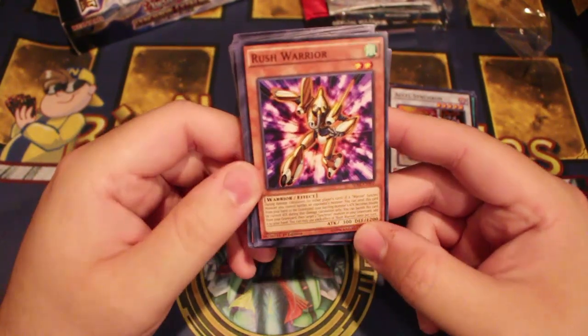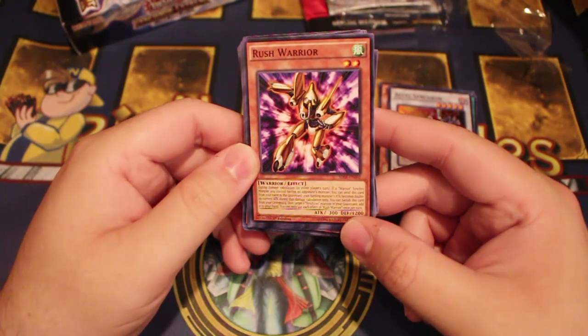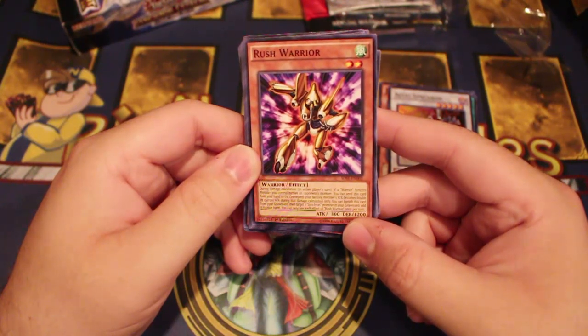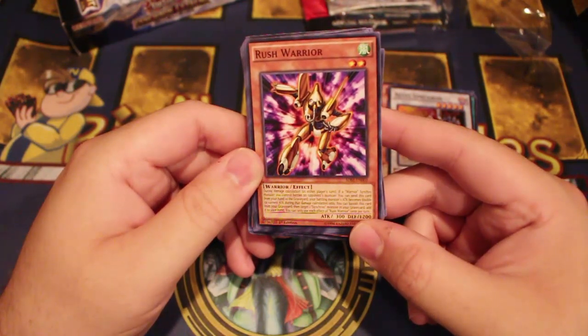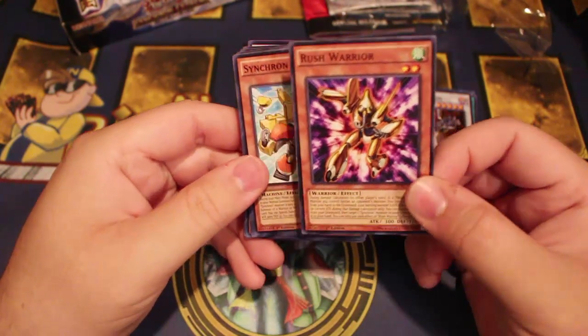Rush Warrior — anyone recognize this guy? During damage calculation, if a Warrior Synchro-type monster you control battles an opponent's monster, you can send this card from your hand to the graveyard; your battling monster's attack becomes double its current attack until the end of the damage step. You can also banish this card from your graveyard to target one Synchro monster in your graveyard and add it to your hand. It's basically an Honest for Synchro warriors.